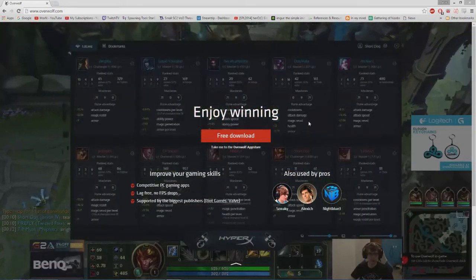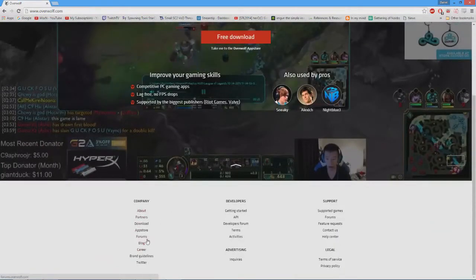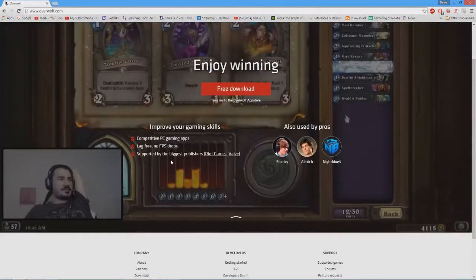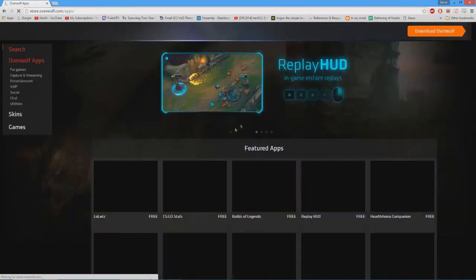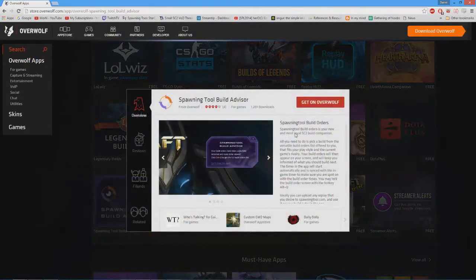In order to get the app, you go to overwolf.com and press free download to download Overwolf. Then you make an account on Overwolf, which should take less than five minutes — username, password, email — and you're pretty much good to go. After you download Overwolf, you can go into the app store either inside the Overwolf application or on the site and download the Spawning Tool Build Advisor.